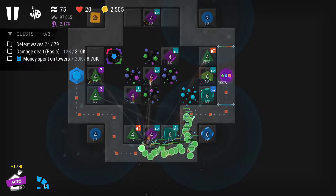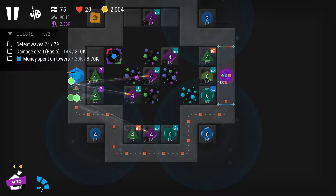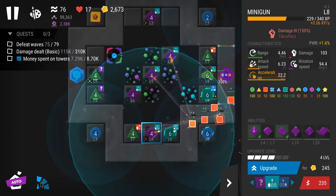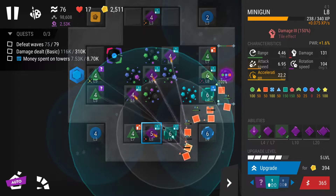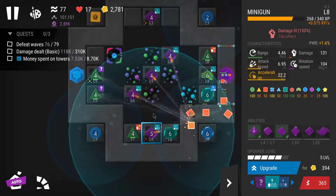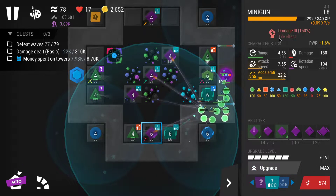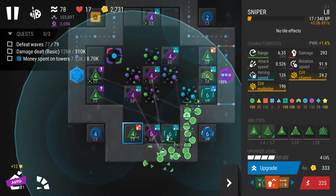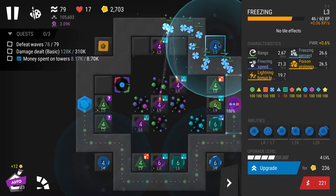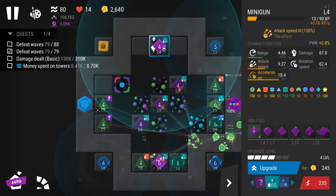Whenever I see too many enemies pushing forward, I need to either upgrade the snipers or miniguns. I'll start with minigun, trying to get at least one to level six on the damage tile — that should be the best. Then this sniper right here, which is already level eight and closer to level ten to unlock the next ability.